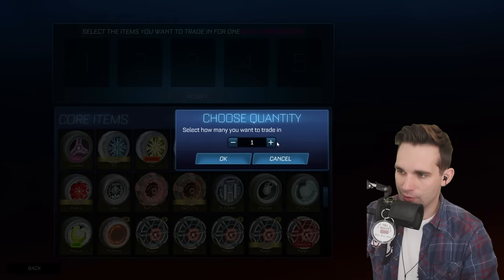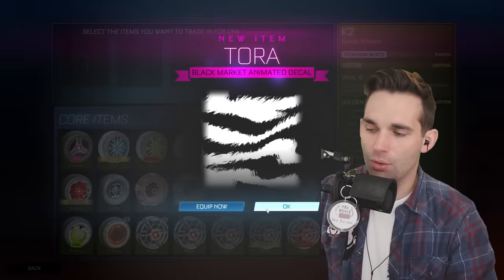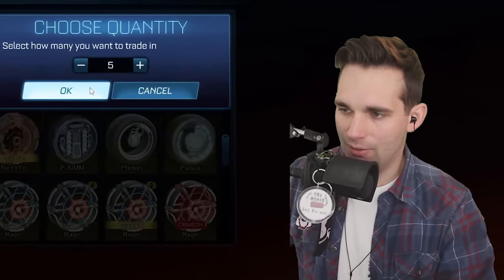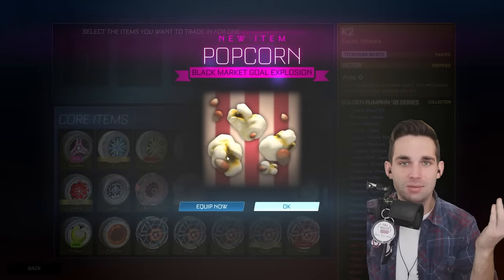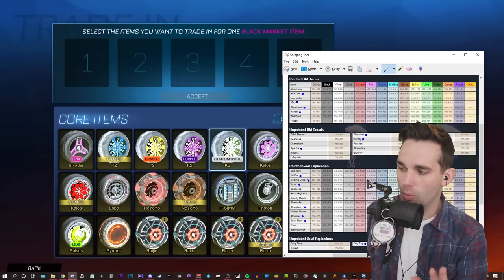You know what, I'm just gonna get every black market right now — wouldn't that be an awesome video title? Or you know, we could just get Torah again. The last trade-up from the Feros — five, four, three, two, one. Trigon! We'll take Popcorn — haven't gotten that yet.